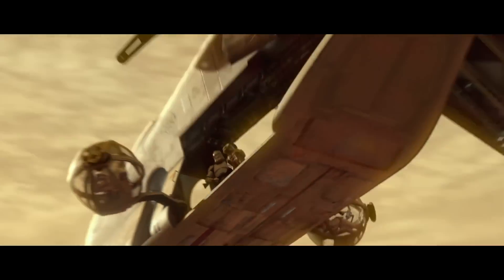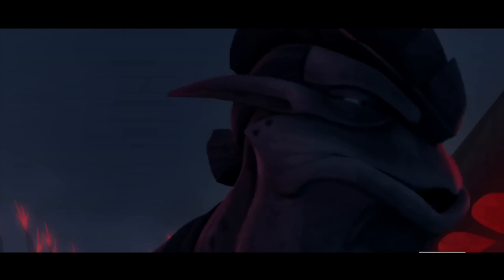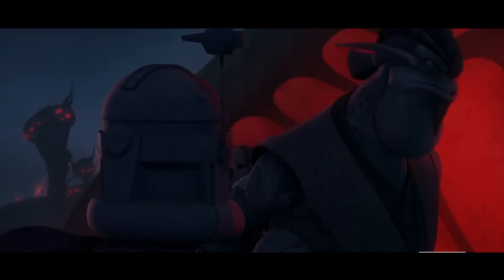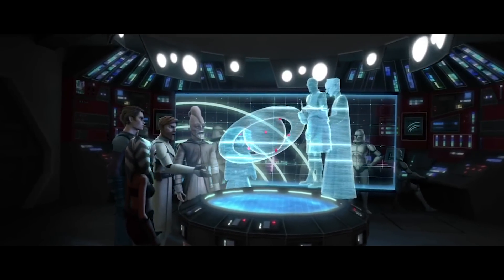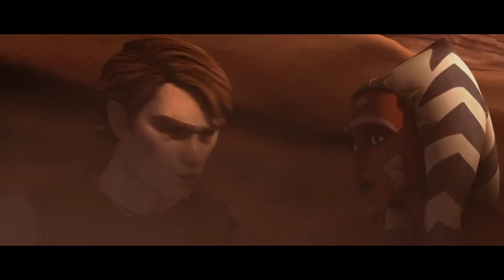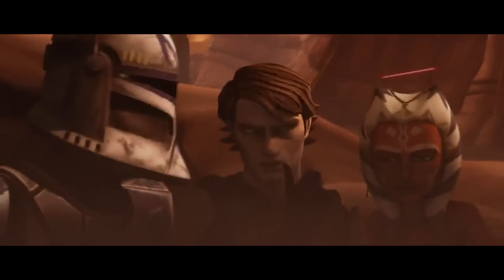The Jedi were trained not to have any emotional attachments or feelings, and this also applied to the clones they led into battle. Jedi with lower emotional intelligence seemed perfectly fine with this and saw their clones as nothing more than droids or cannon fodder. Usually, Jedi who treated their clones this way did not stand a chance of surviving Order 66. Other Jedi treated their clones with respect but remained distant. Some Jedi, like Anakin Skywalker and his apprentice Ahsoka Tano, however, treated their clones like close family.